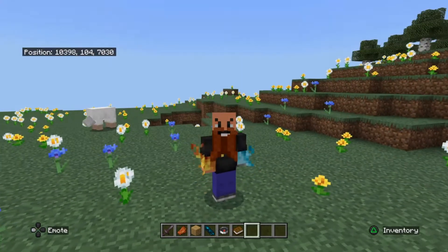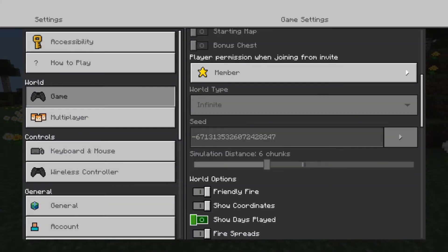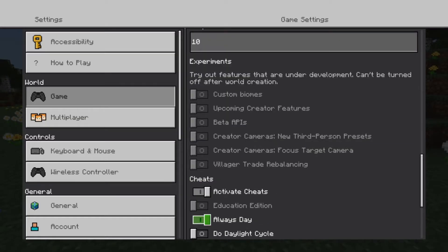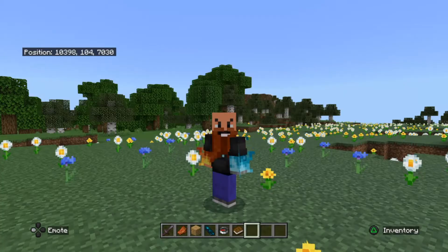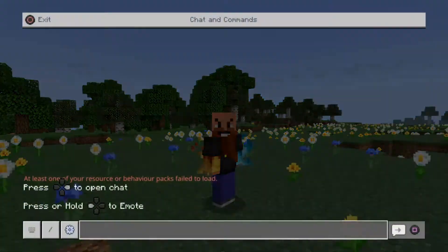Our copy world is now open and we want to go into our settings. We want to make sure that coordinates are on and we also want to make sure that activate cheats are on as well. So let's run our first locate command — go to our command prompt screen.